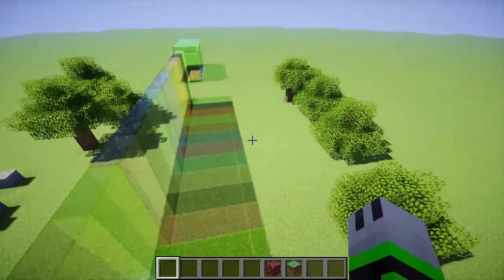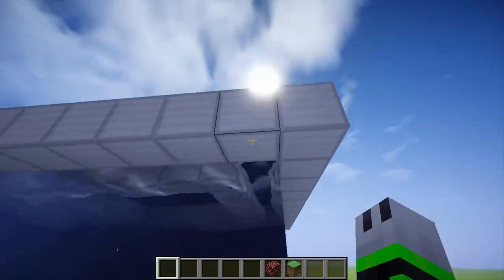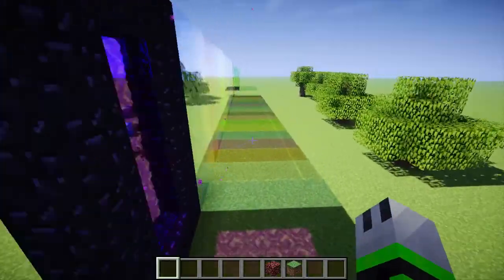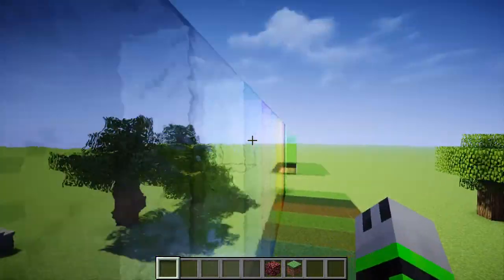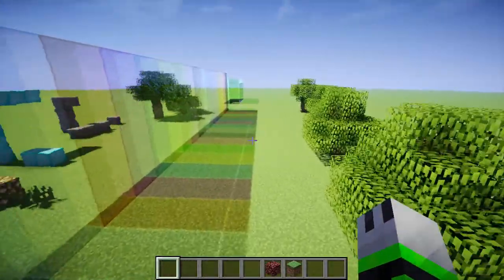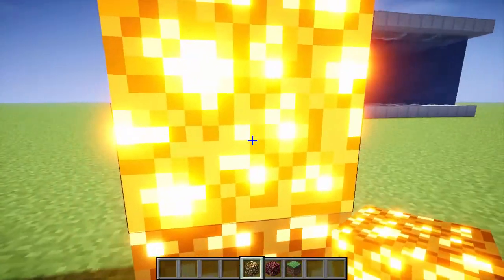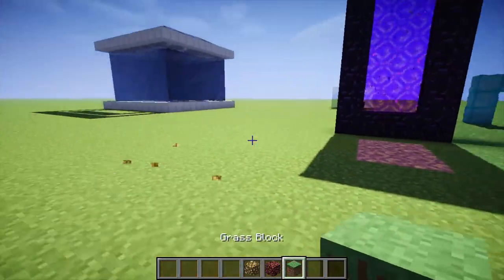The other big thing I'm really happy about is bloom. You can see it looks gorgeous now — it looks like Seus, but it's not Seus. It's actually the bloom from BSL shaders, and I got permission to use it, so I'm very thankful for that. The bloom also works on glowstone and similar blocks, so it really blooms out nicely.